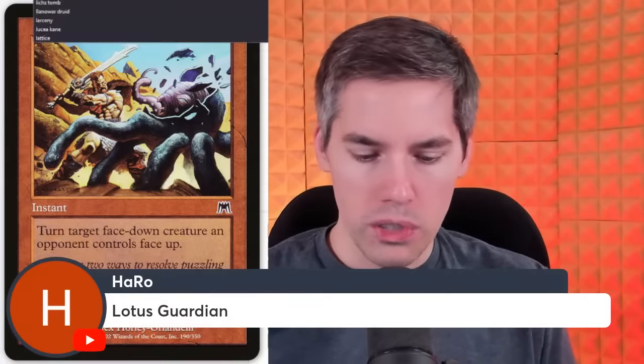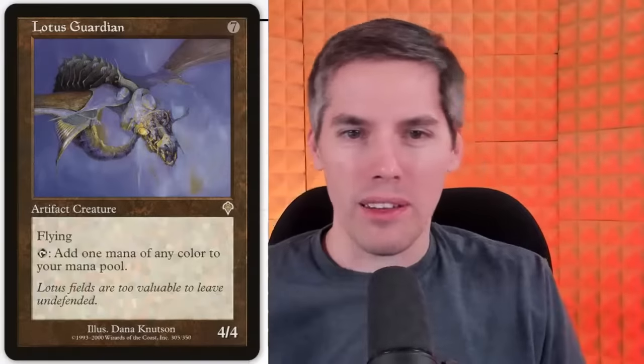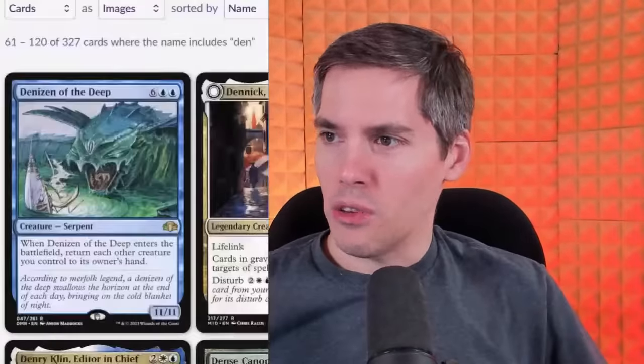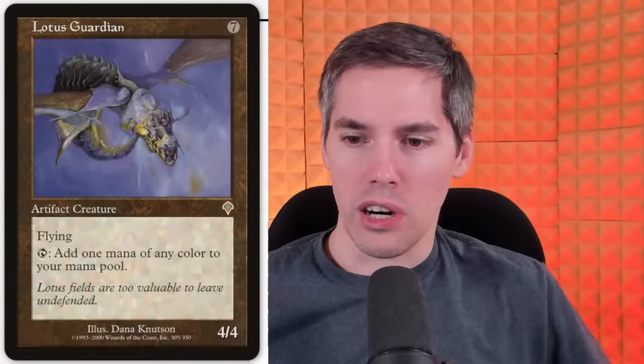Next up, the Lotus Guardian — the expensive Birds of Paradise. 7 mana, 4/4 flying that adds 1 mana of any color to your mana pool. So you curve right into your 9-mana spell: turn 7, play a land for 8, tap your Lotus Guardian, and you can play the Colossus of Sardia. That's right — Lotus Guardian into Colossus of Sardia. The deck designs itself.